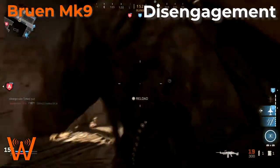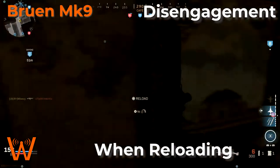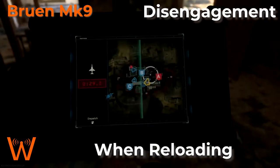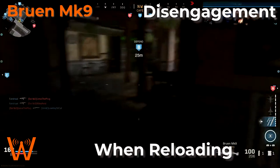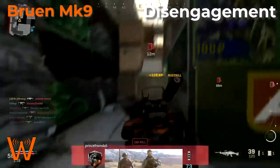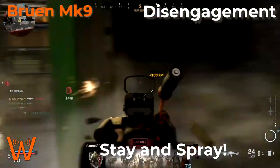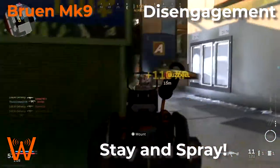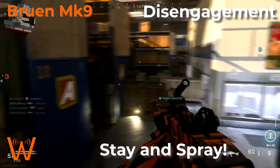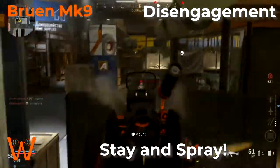Another time you should disengage, especially when using the belt, is to reload. If you find yourself running out of ammo — hopefully because you've already killed 5, 6, or 7 people — if you're reloading the belt, you really need to go find a place to hide. You shouldn't be trying to reload while continuing to move around the map because it's too risky to encounter someone. Other than that, stay and spray. Anything other than long range or when you're reloading, you're better off letting the volume of fire carry you through a fight rather than trying to run away with low mobility. If you're not reloading and you're not at long range, stay and spray.